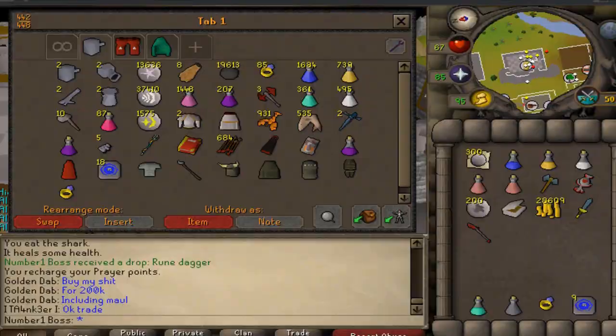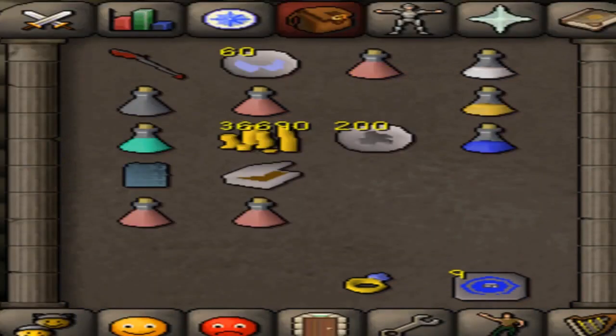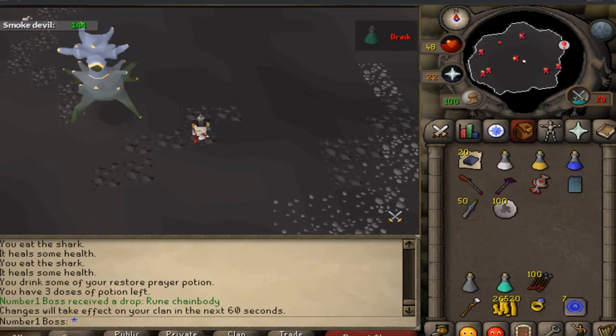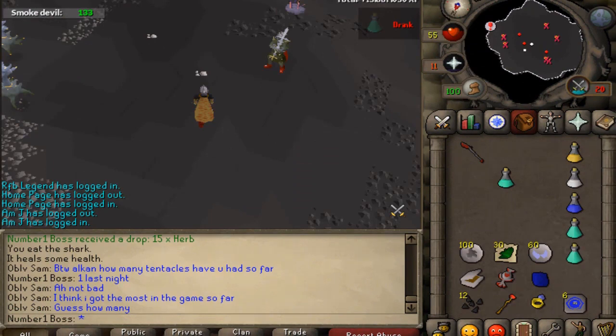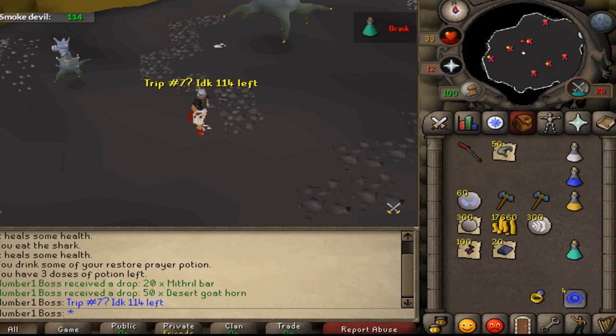Here are all the drops I received from killing this boss. I take a picture every time I finish one trip, and every single trip is accounted for. On average I'd kill around 12, sometimes 11 a trip — it depends on how many food drops you get. As you can see in the chat box I got some tuna; you get three tunas or three kebab drops which heal around 19 to 22 HP. Overall this task is pretty amazing.